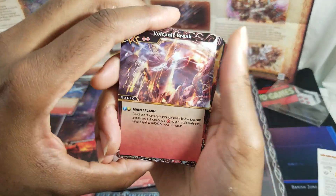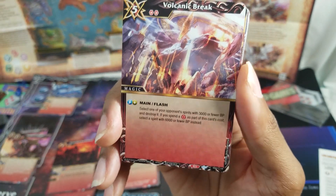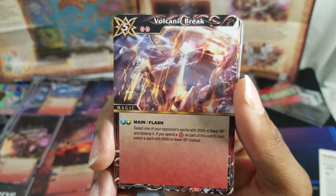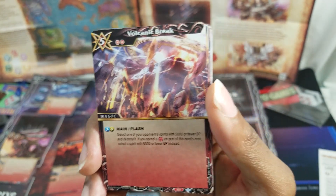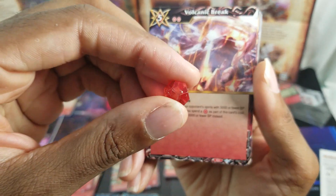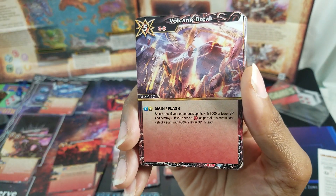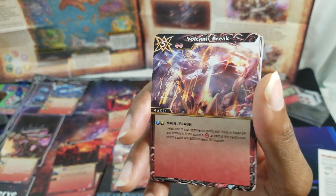Volcanic Break is a five-drop with two reduction, playable in main phase or as a flash. Select one of your opponent's spirits with 3000 or fewer BP and destroy it. If you spend the soul core as part of this card's cost, you can instead select a spirit with 6000 or fewer BP — so this will really wreak some havoc as great spot removal.